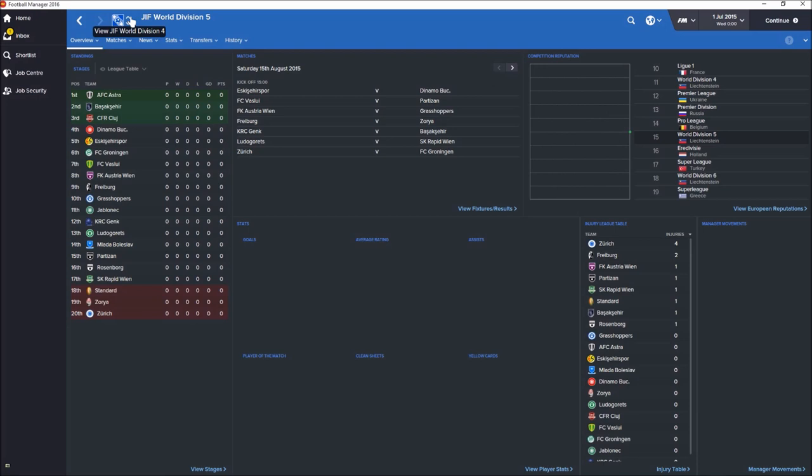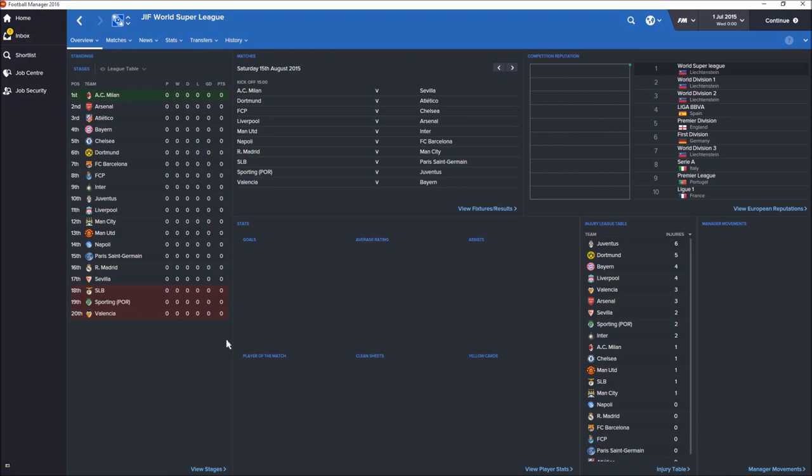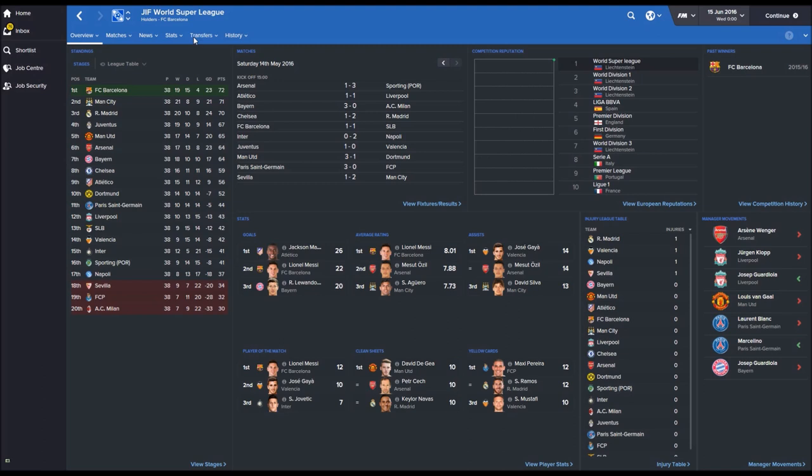So I'm going to holiday one season and we'll see who's managed to win what and who's managed to win the top division — that's going to be probably the most interesting thing to discover. I've holidayed to the end of the 2015-16 season. Barcelona won the Super League title, quite predictably. I suppose it was going to be between Barcelona, Real Madrid, and Bayern Munich. But Bayern Munich finished down in 7th place on 64 points. Barcelona won the league with 72 points — 19 wins, 15 draws, 4 defeats.